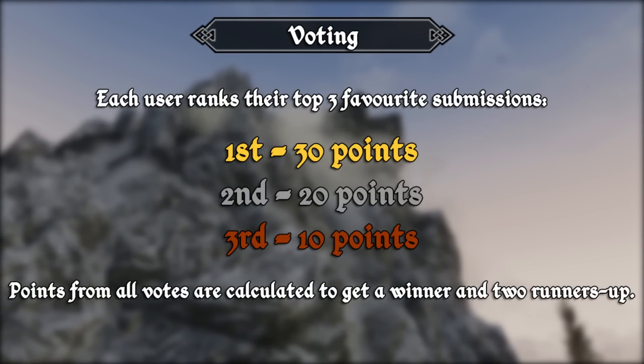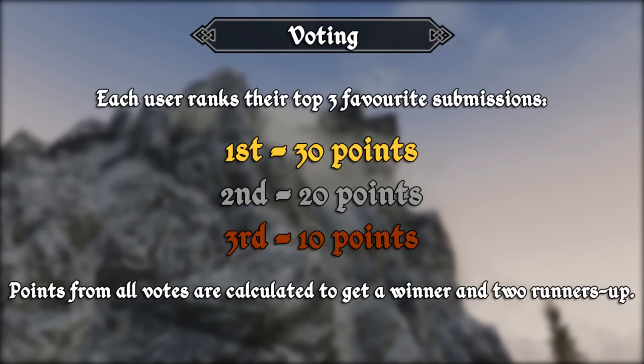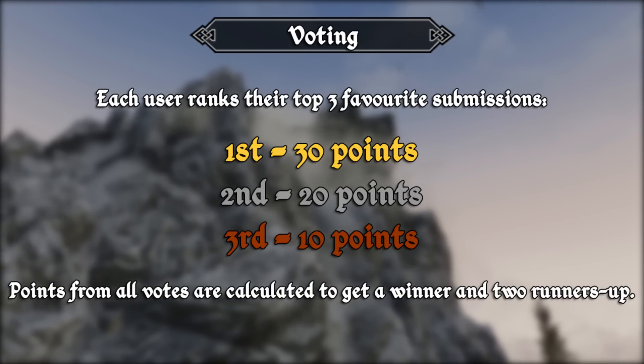The homes ranked first gain 30 points, second is 20 and third is 10. Then all of the points are added up to find a winner and two runners up.